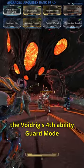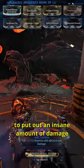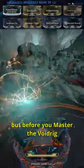The Void Rig's fourth ability, Guard Mode, uses your built-in Arquebex to put out an insane amount of damage, destroying anything in its path. You'll be using this a lot, as it's the best feature the Void Rig has to offer. But before you master the Void Rig...